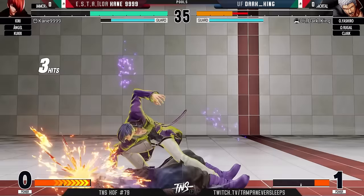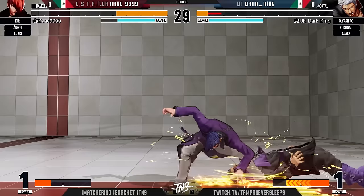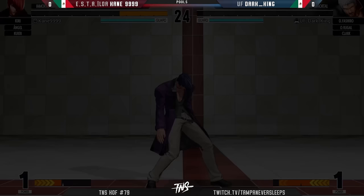Kane was definitely looking for it — nice empty record, going full CG, score some more damage. Staying on the same side, keeping that pressure up. The back throw from Kane is gonna put him in a really solid position — Dark King up against the ropes and in danger of chip. Jump back B because that Yashiro damage has no idea what scaling is — you do not want to get grabbed.